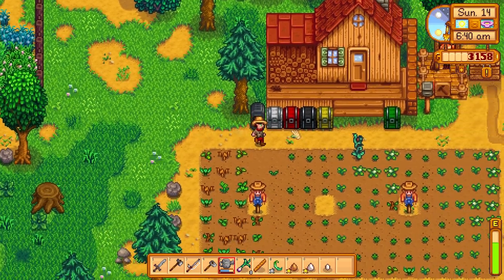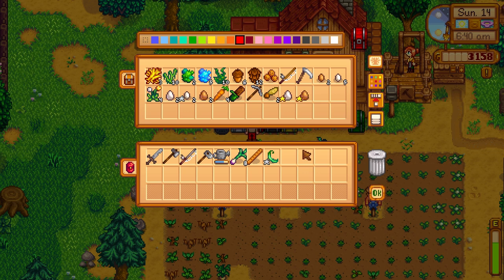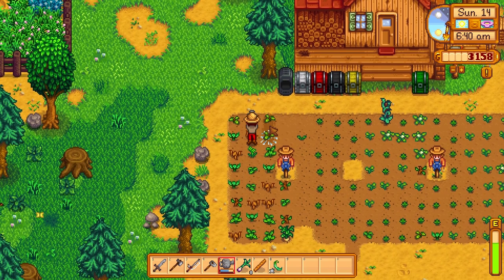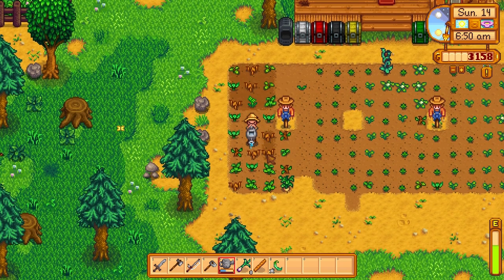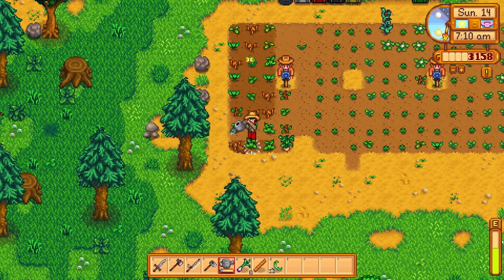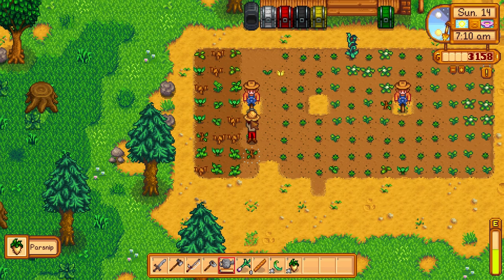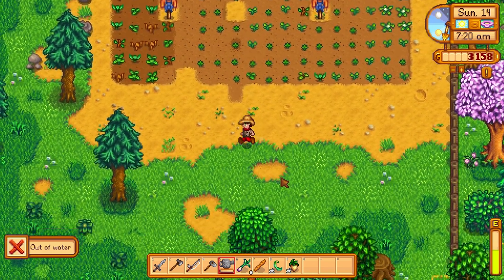We want to get this stuff watered as quickly as possible. At the end of the last episode, we did manage to get the strawberry seeds in the earth. That is going to be a very lucrative endeavor for us. We're actually going to get two harvests here in spring, so it'll really inject some income and allow me to do other things like mining. We're only on level 15; we definitely need to get a little further in the mine. Need to get some more copper, got to get some tools upgraded.